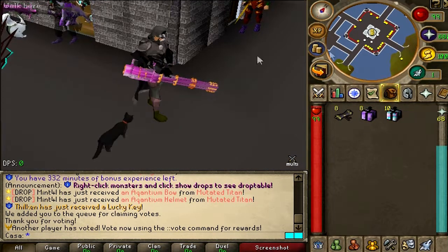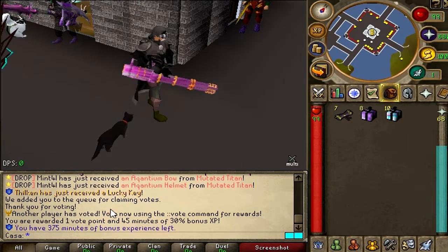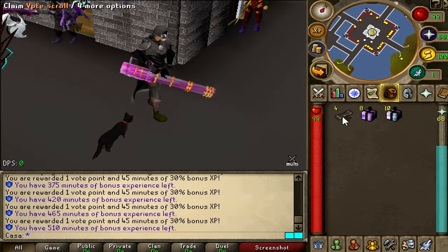Alright, let's open everything that we have. Let's start with the vote scrolls. The first one — oh, it's a bonus experience. Let's quick open all.